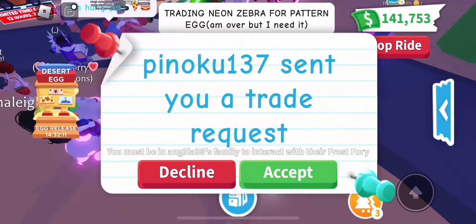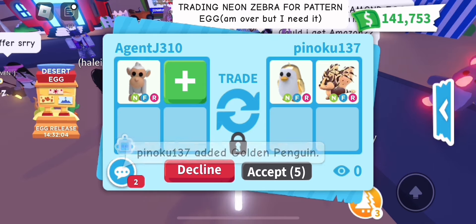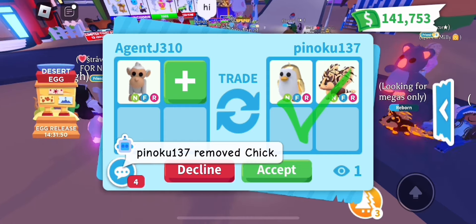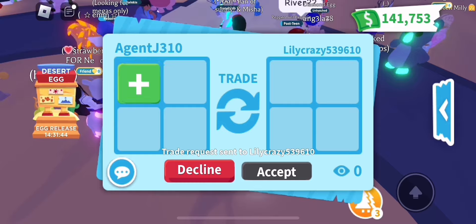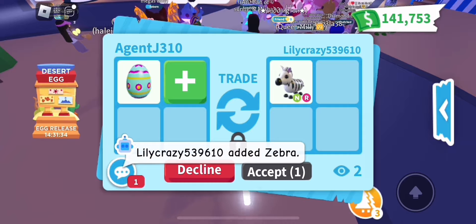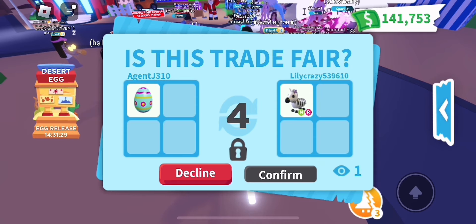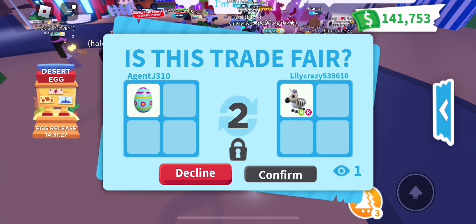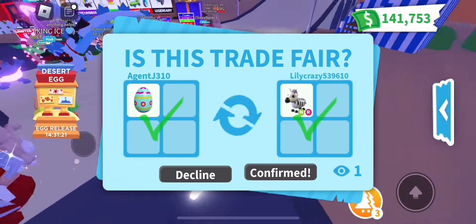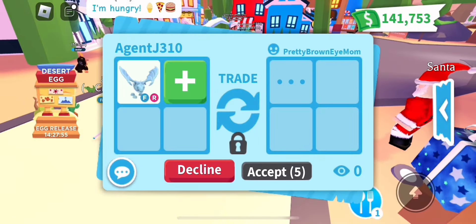This person is trading a neon zebra for a pattern egg - I think I have a pattern egg. It's a pretty good offer. There's the pattern egg - I'm not really sure what it's worth, I've had it a very long time. It is a food item. I'd kind of rather have the neon ride zebra - I could give it away or ride it around. The egg is just sitting in my inventory. Let me know - win, fair, or lose?